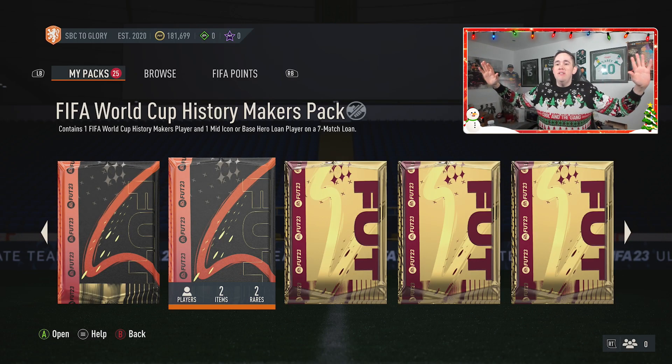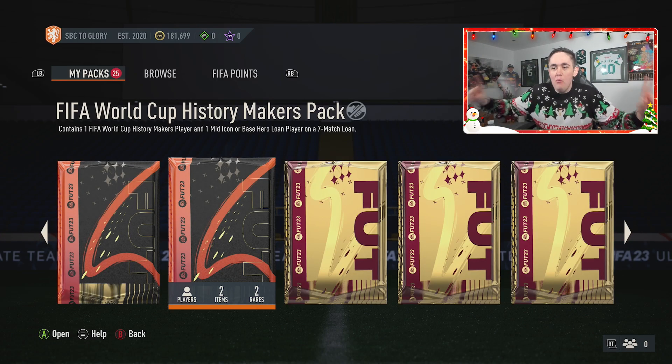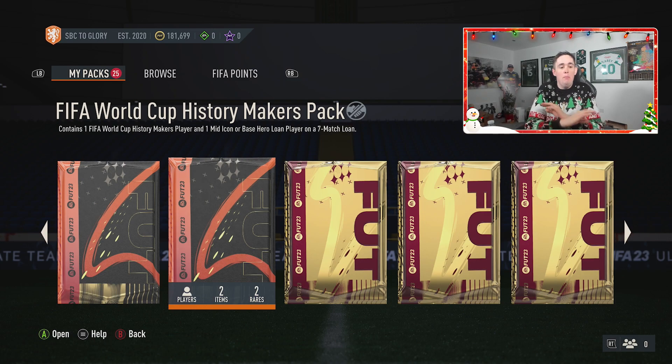EA have given everybody on Ultimate Team a free FIFA World Cup History Makers pack. This pack is free. I don't think there's an animation, so I'm pretty sure as soon as you open it, bosh, straight for you go.